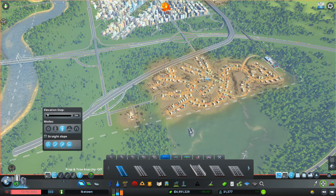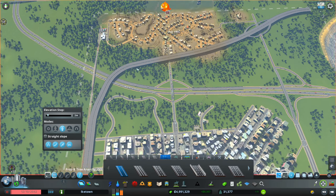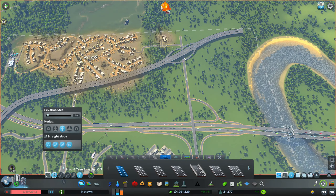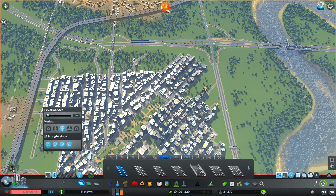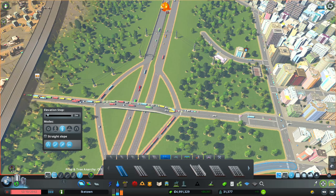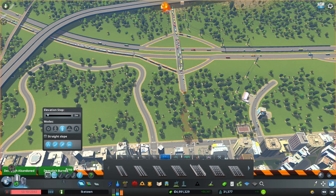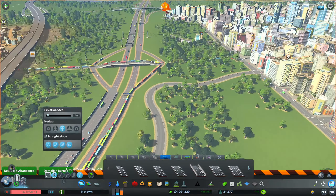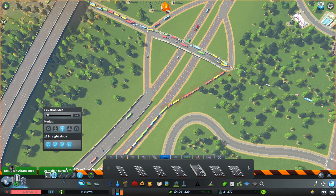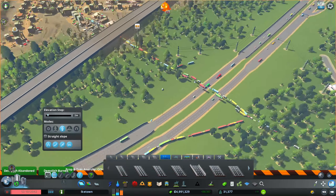With the industry and this downtown here, they shouldn't really need to cross. They can get to the highway and they can get into the city if they want. So we can really just remove this bit which I was actually making look kind of good, but it's actually really bad. Let's remove this whole bit and make them use the highway - after all, that's what highways are made for.